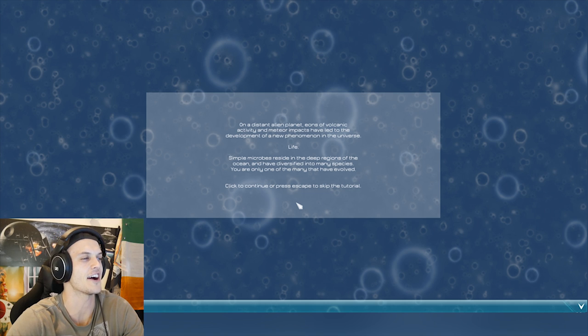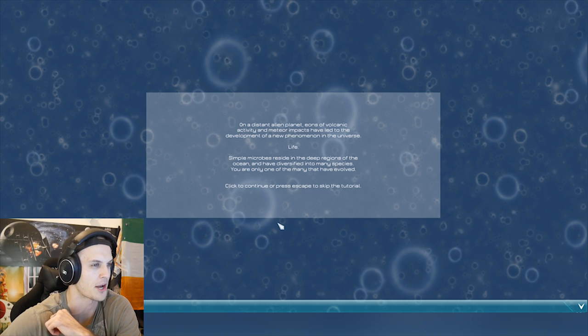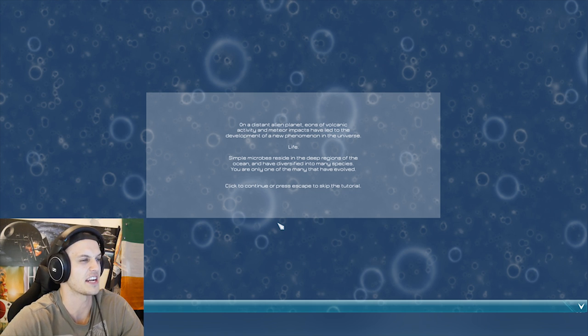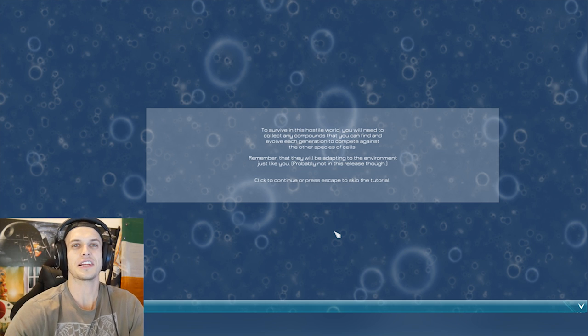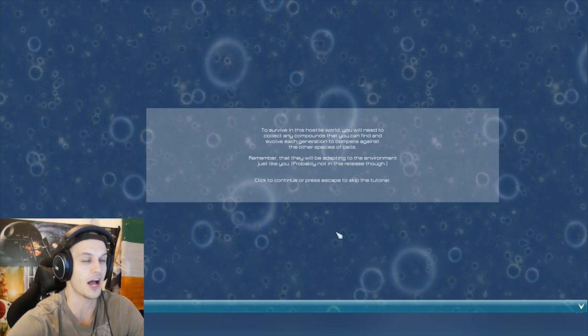On a distant alien planet, eons of volcanic activity and meteor impacts have led to the development of a new phenomenon in the universe: life. Simple microbes reside in the deep regions of the ocean and have diversified into many species. You are only one of the many that have evolved. I'm just going to do the tutorial — let's learn about cell development. You can skip a minute or two if you want, but also leave a like for more games like this because they're awesome.